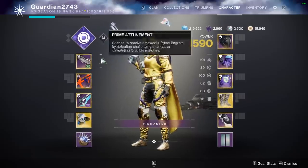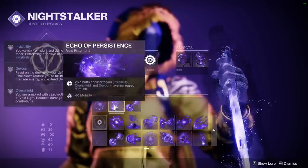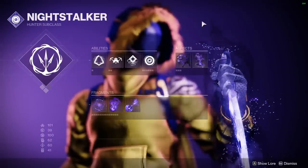Anyways, I'm gonna hop into Rumble for you guys. I'm actually gonna be using Night Stalker today. Rumble and Invis is just completely broken — you get some free kills 99% of the time. This is my build for those wondering; I use these fragments and these aspects. Let's get into it.